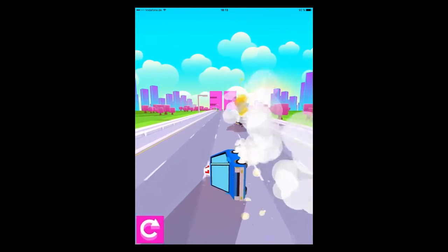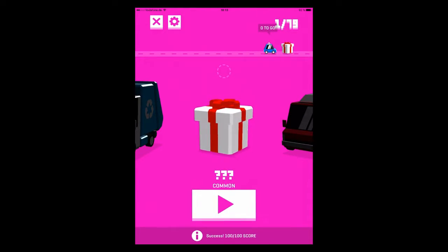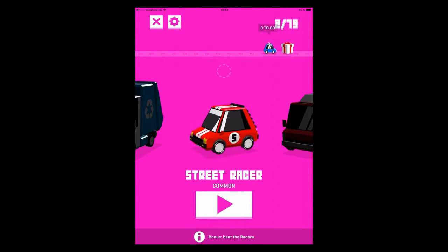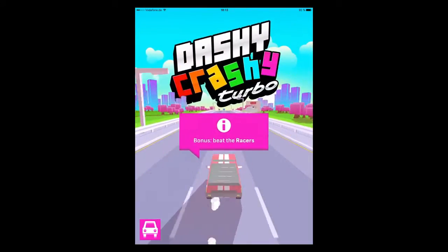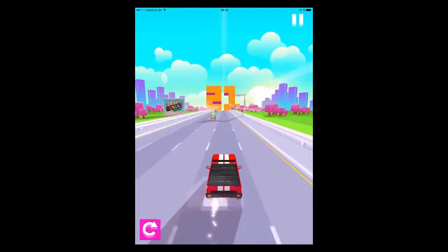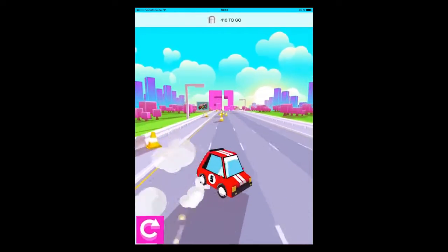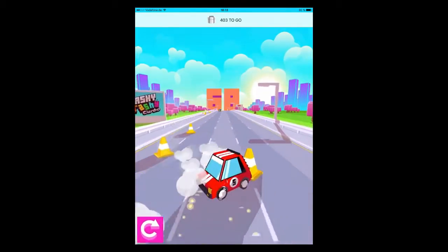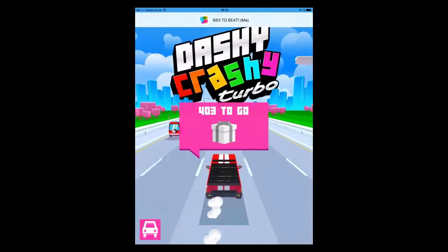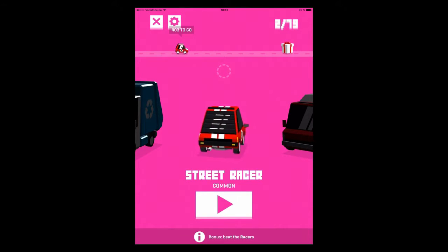Let's take a look — you can check your score, new car, and it's a common car. You see we got different classes: street racer, pretty sweet. It's all about playing if you want to unlock cars, or you can pay real money. The common class starts at 99 cents, up to epic for $2.99, or legendary — I don't remember, we will see that pretty soon.